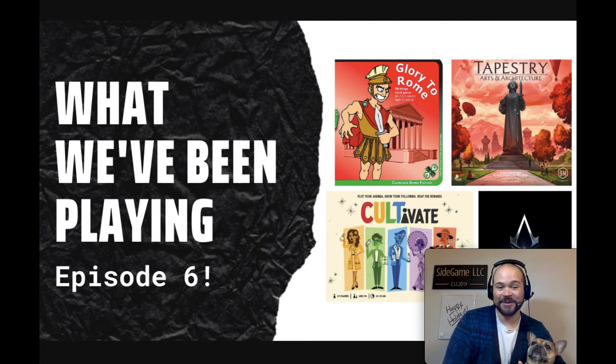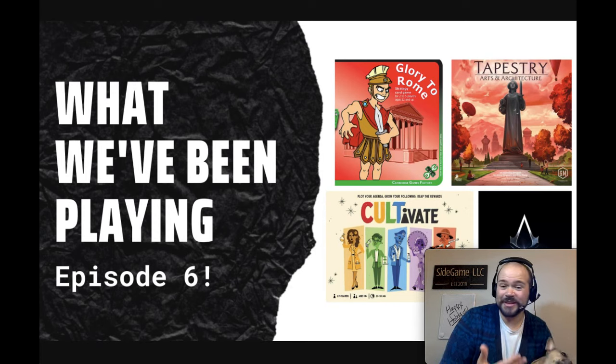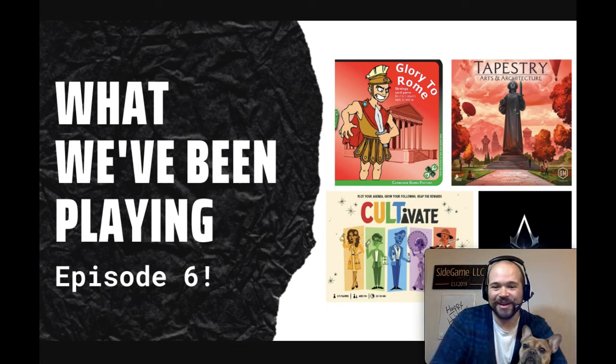So those are the 10 mini reviews for this episode of What We've Been Playing. Let's quickly run through all 39 unique titles: Final Girl, Spyfall, Downforce, Tiny Towns, No Thanks, Corrosion, Maracaibo, Bullet, Parade, Hollertau, Glory to Rome, Cultivate, Chronicles of Drunagor, Las Vegas Royale, Mandala, Marvel Legendary, Ink and Gold, So Clover, Team 3, Nemesis, Bristol 1350, Blood Rage, Tapestry, 10, Ethnos, Point Salad, Trajan, Super Fantasy Brawl, Teotihuacan, Marvel Champions, Dune Imperium, Telestrations, Micro Macro Crime City Full House, 5 Minute Marvel, Assassin's Creed Brotherhood of Venice, Fort, Lost Ruins of Arnak, The Crew Quest for Planet 9, and Coconuts. What games have you been playing? I'd love to hear your opinions. Thank you so much for watching Side Game Strong.